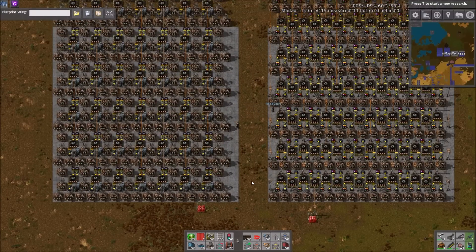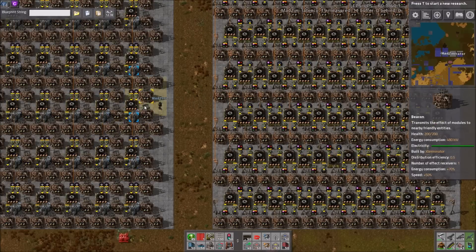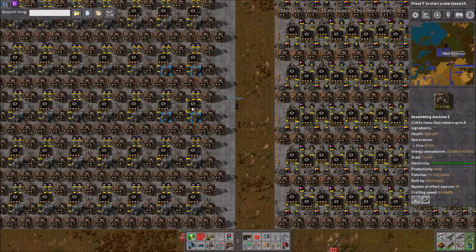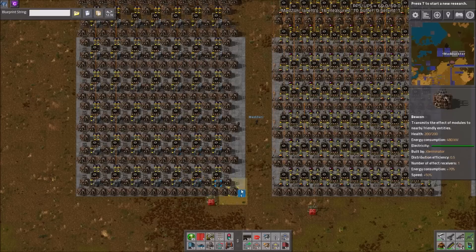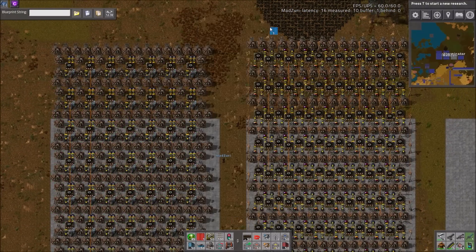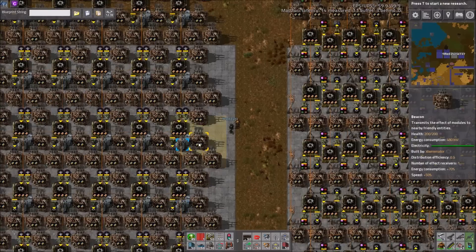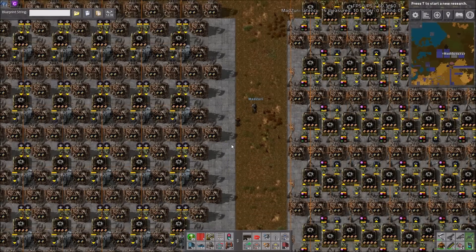Here's the idea: eight beacons per machine versus 12 beacons per machine. You have 50% more beacons but half as many machines, which comes out to about 75% of what this can do for the same space. My build takes about half as many inserters, so even though it has twice as many machines, it has half as many inserters per machine, so the computational complexity is about the same anyway.